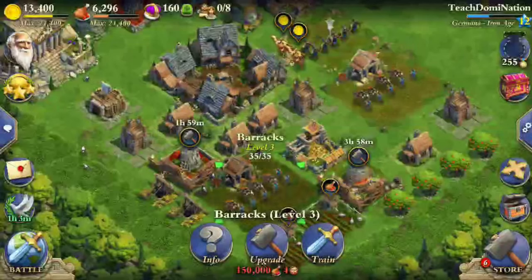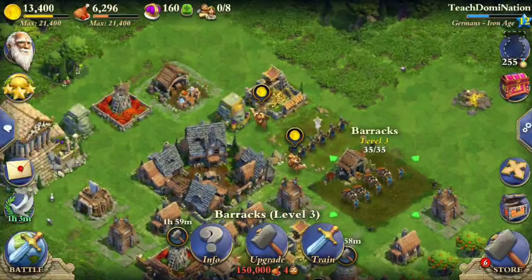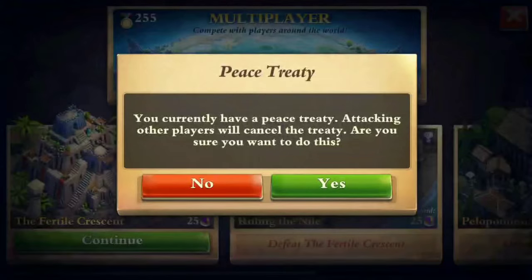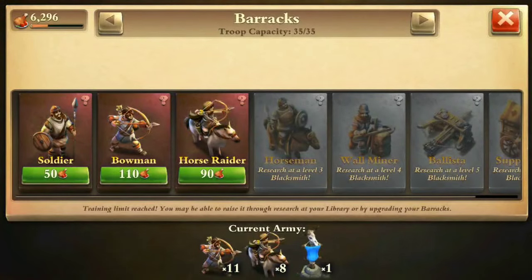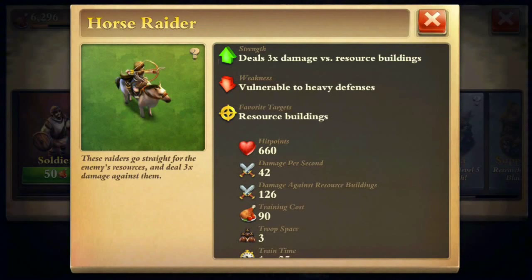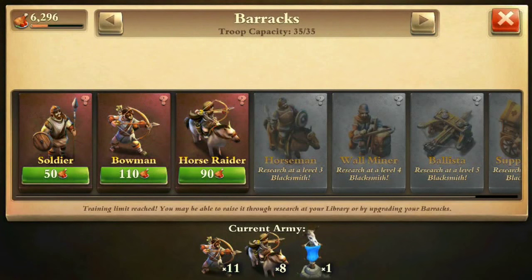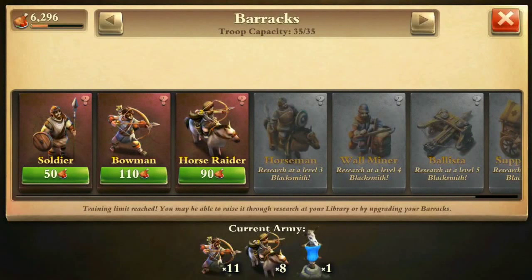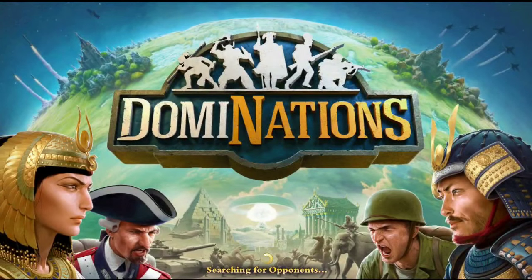The barracks upgrades are 150k and you definitely want those as soon as possible. Now let me show off a raid. I'm going to skip soldiers since their hit points are only 240 and they only do 40 damage per second. The horse raider does 42 damage per second and has 660 hit points. I also have bowmen as backup. I thought it would be a better idea to try out the horse raider even though you only get eight of them instead of 24 soldiers.